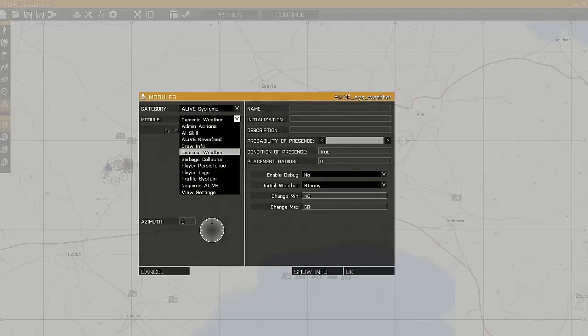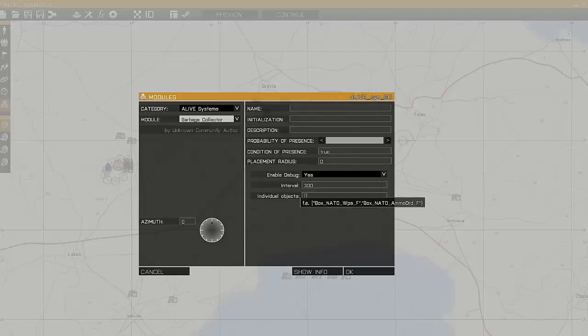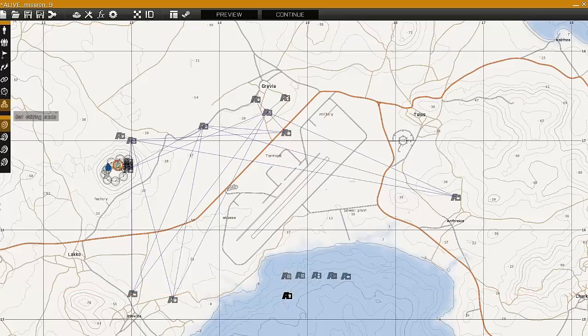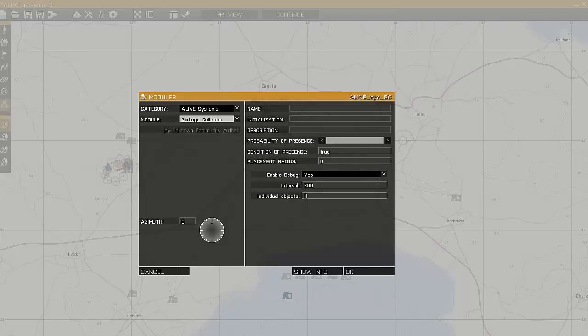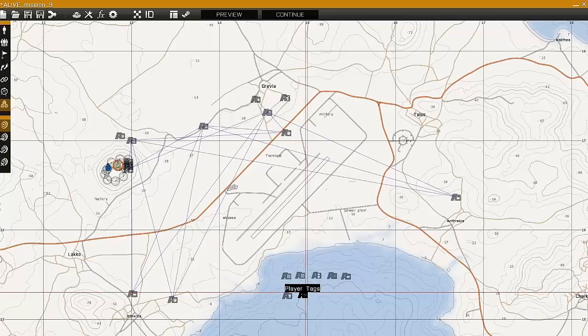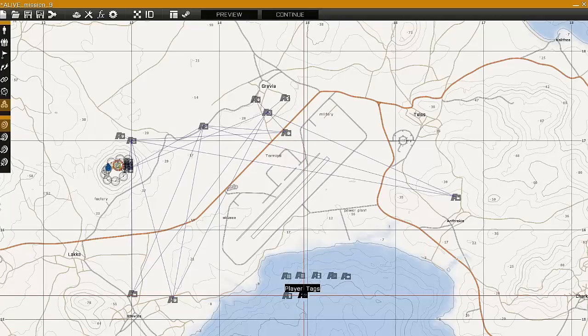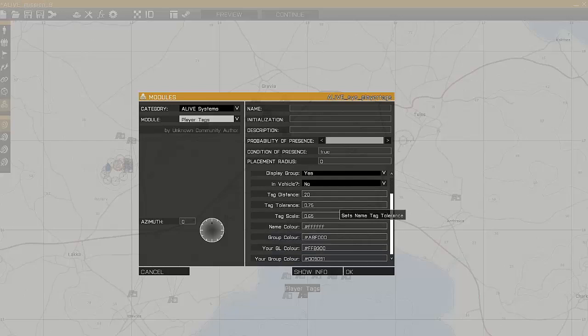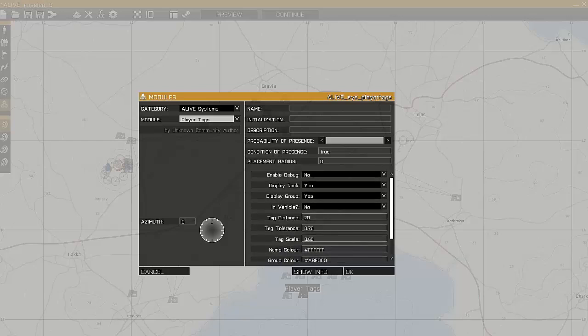The next module is the Garbage Collector. This will clean up any dead or destroyed vehicles when players aren't around, so that's a good one for keeping performance under control. Next is PlayerTags, which just displays tags for the players. It's got a few options for what you want to display and how the colours and things of the tags.